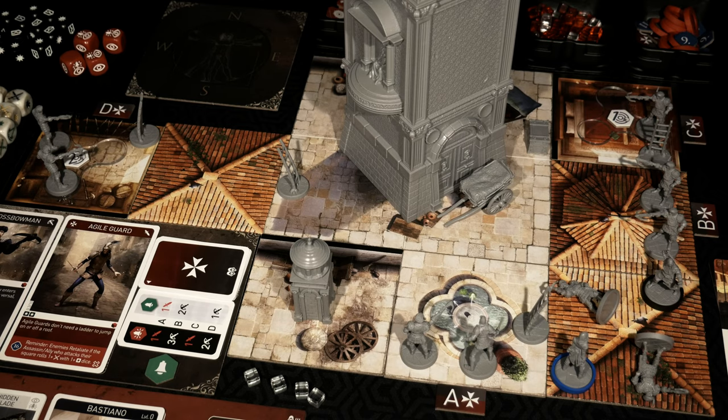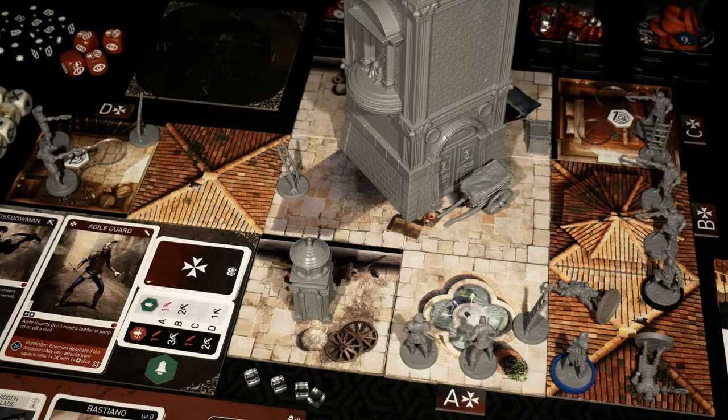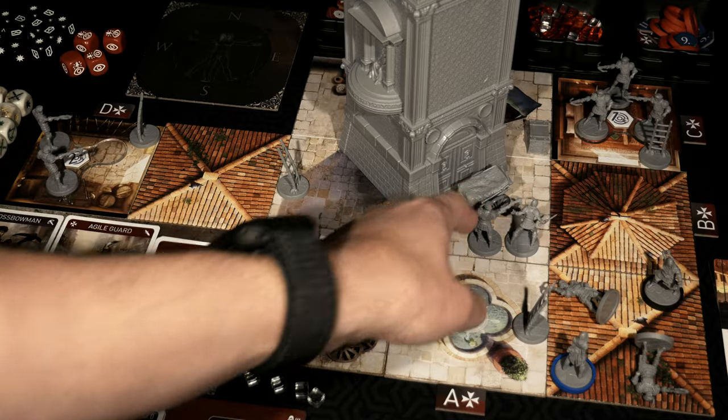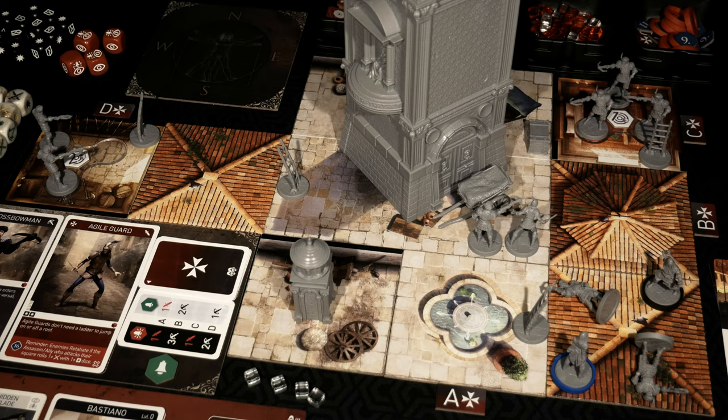So for instance, if a guard was down here at street level, a crossbowman could not go from the street up onto the roof without a ladder. But if the crossbowman was next to a ladder, he could jump up and get on the roof no problem. Remember, certain elites like the agiles don't care about ladders — they'll just climb up the wall anyway. These two individuals are going to move north, right into the objective room where I'm trying to get to, and they're going to hook themselves right onto the objective base. The two soldiers have moved into that objective room. The agile and the other crossbowman also moved north.